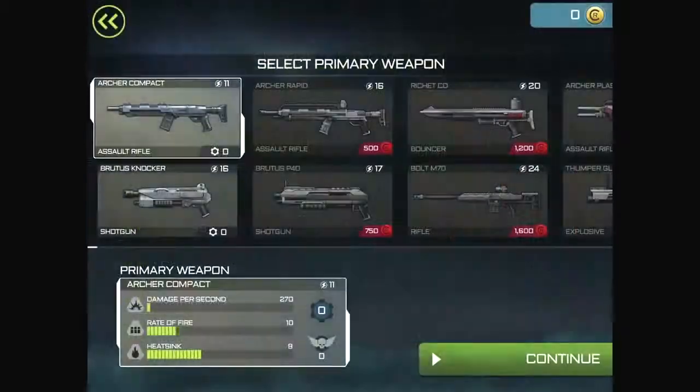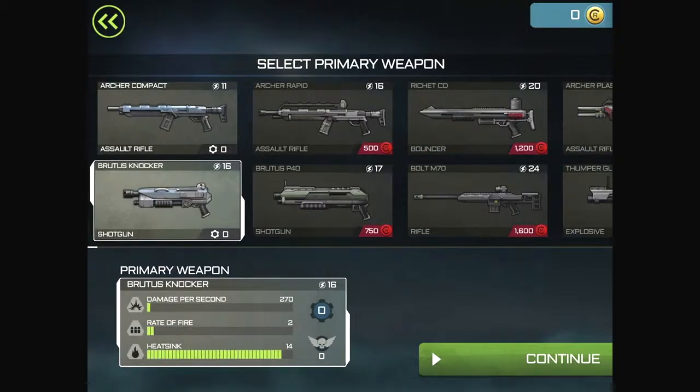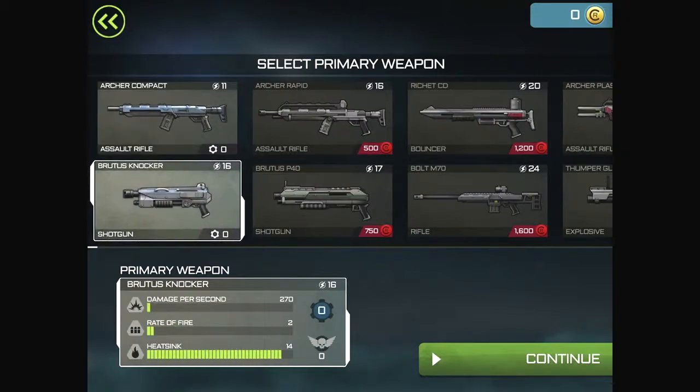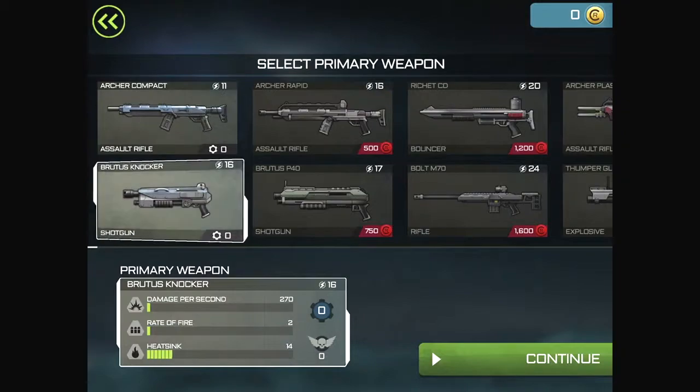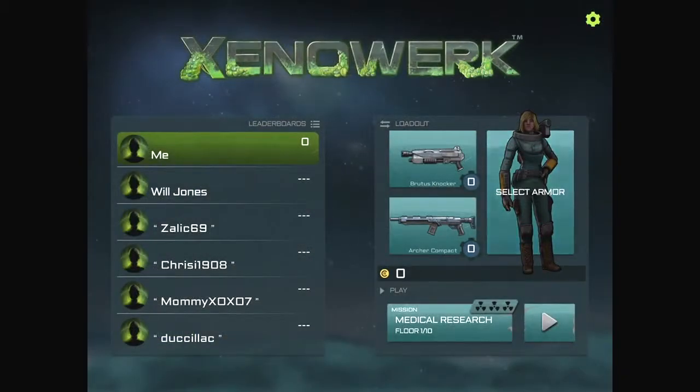There are leaderboards - that's interesting. Looks like we can unlock weapons as we go. The shotgun or the assault rifle? Damage per second is the same, but looks like one has a much higher rate of fire. I like shotguns. So we get both those weapons regardless. Nice.